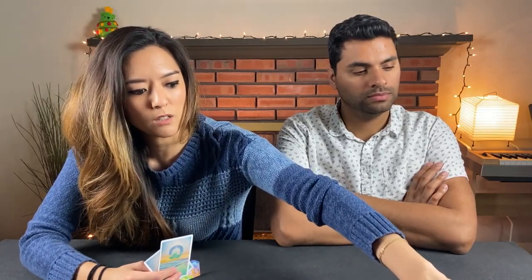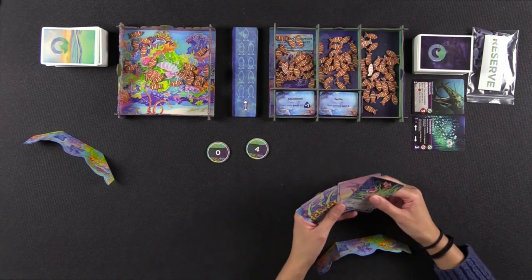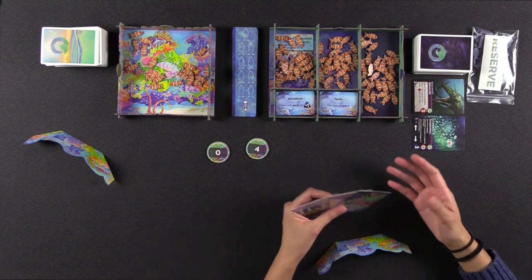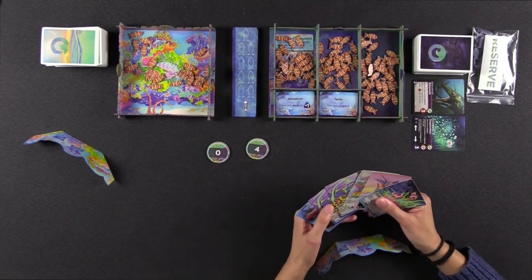Each player starts the game with six surface cards in their hand. These surface cards are basically a combination of 12 different trait cards — 12 traits with 10 copies of each, and that's the entire deck. The very first thing a player does on their turn is play a card from their hand to do one of two things: either evolve a species or use it to migrate. The majority of the time you're going to be using it to evolve a species.